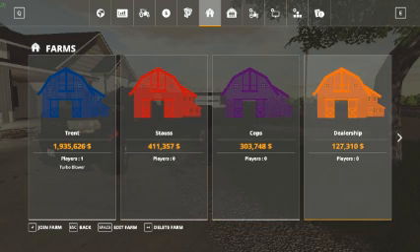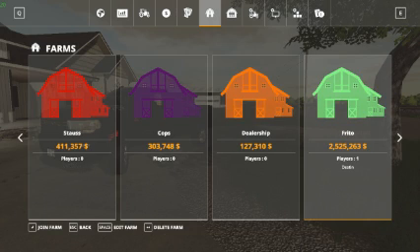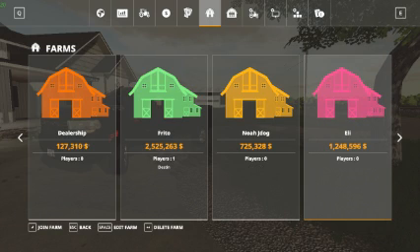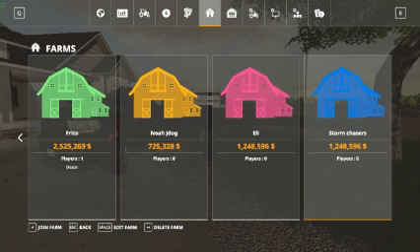Then we have the cops, we have the dealership, we have Frito's team or Destin, we have Noah and J-Dog. They're going to be a small farm, and then we've also got Eli. I need to find Eli teammates, so if any of y'all would like to be in it, please leave a comment down below.